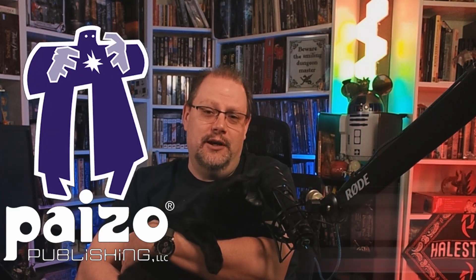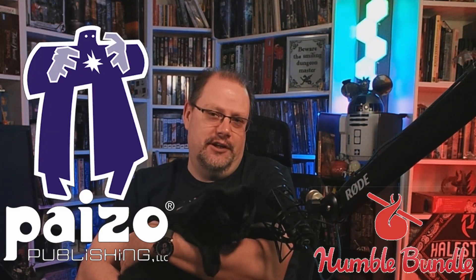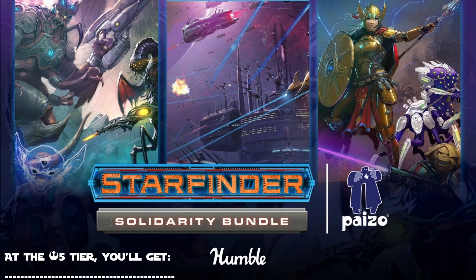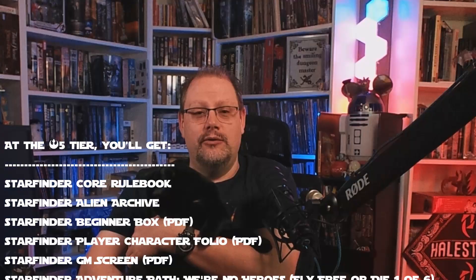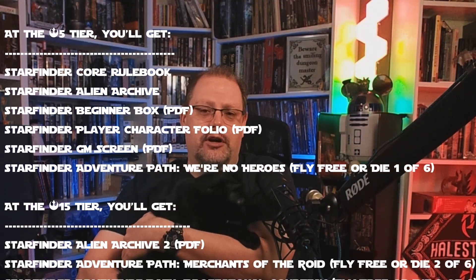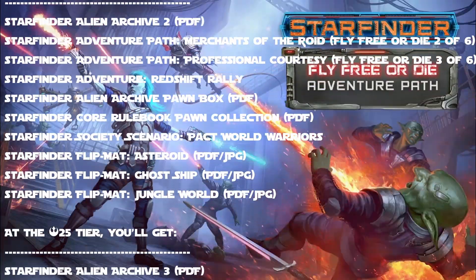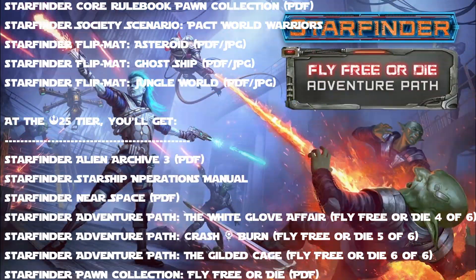Hey folks, MythicODM here. Just a very quick video. Paizo has announced another Humble Bundle for a fantastic charity. This is a massive Starfinder PDF series, including the Starfinder core rulebook, Alien Archive, Alien Archive 2, Alien Archive 3, the Starfinder box, and the entire Fly Free or Die adventure path.